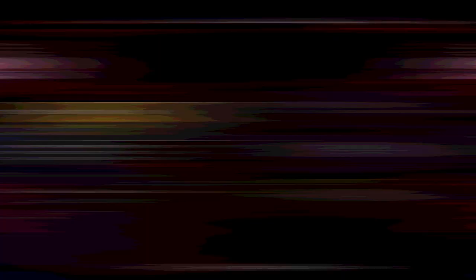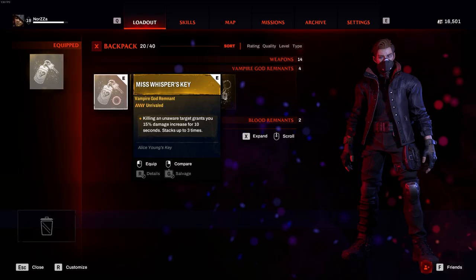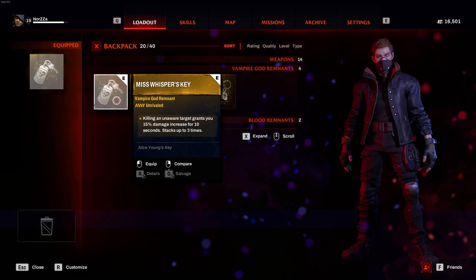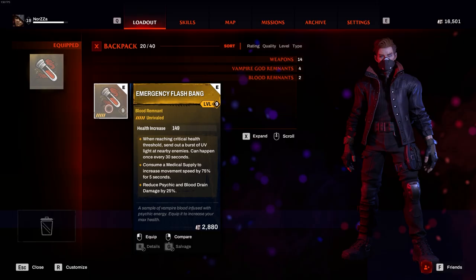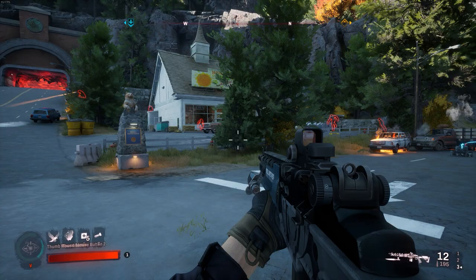Remnants are essentially trinkets that give you buffs. For your vampire god trinket, Miss Whispers is the absolute one to go for — killing an unaware target grants a 15% damage increase for 10 seconds, stacking up to three times. Since you'll be killing unaware enemies a lot, that damage increase is huge. For the blood remnant, I've been using the Emergency Flashbang because when I reach critical health there's a UV burst that freezes nearby vampires, but really for blood remnants it's up to you as long as you're getting a good benefit.